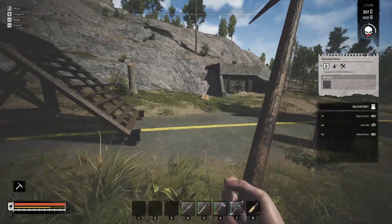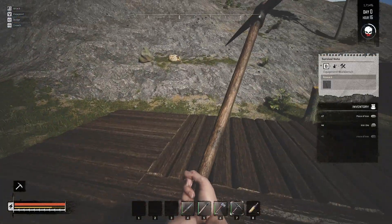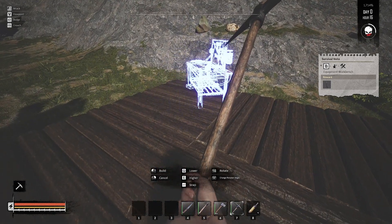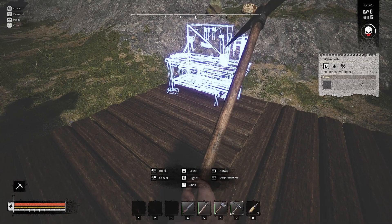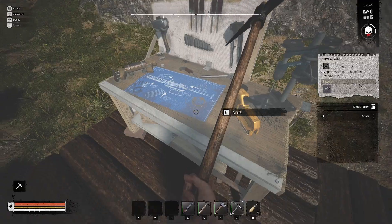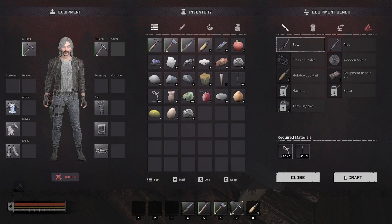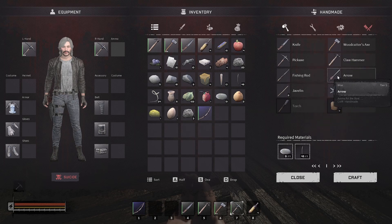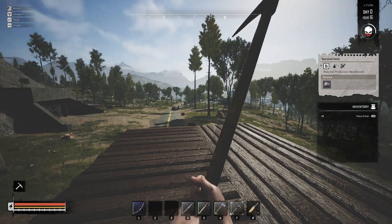We've got enough material supply to get a couple things done. The equipment workbench is the first thing it wants us to build. Now it wants us to make a bow — come in here, hit F for craft. Superior quality. Arrows can be made right on your person — they cost a piece of iron and a branch and make five at a time. We'll make a whole bunch of them.